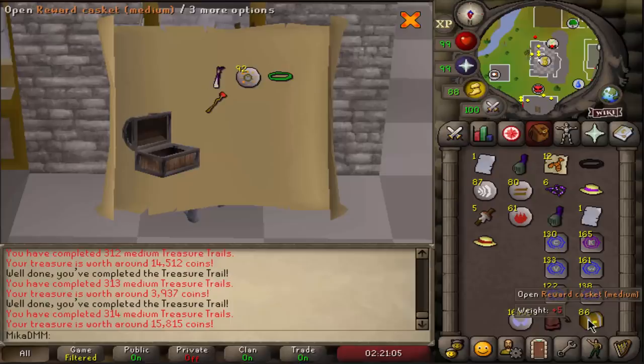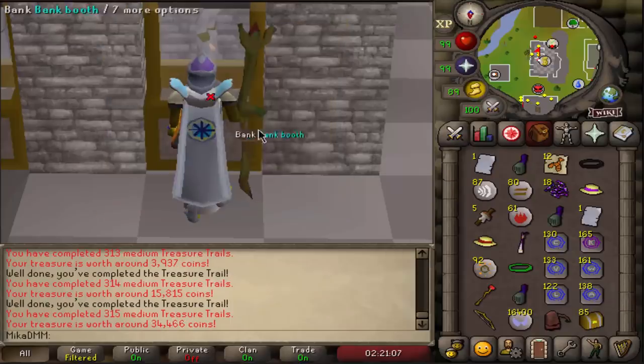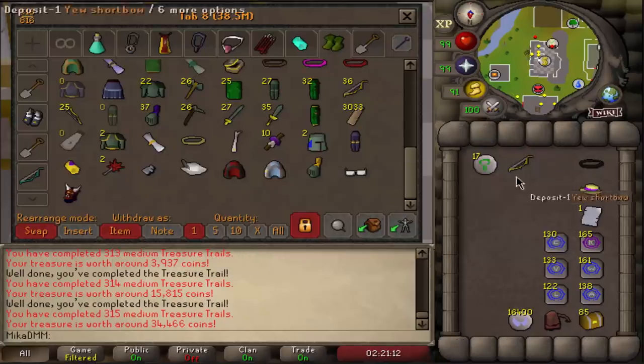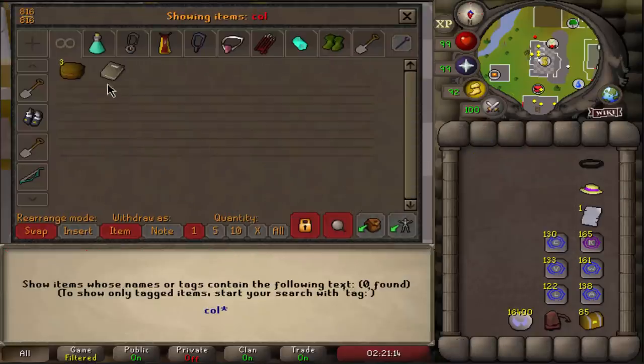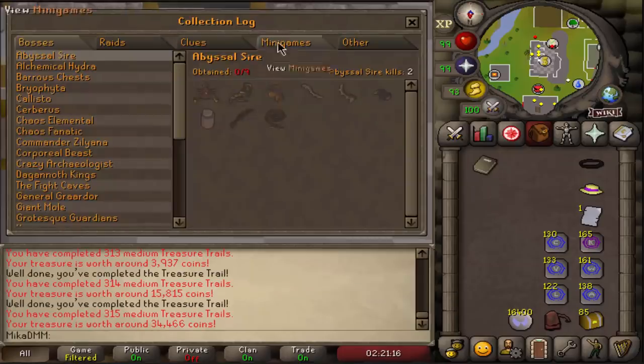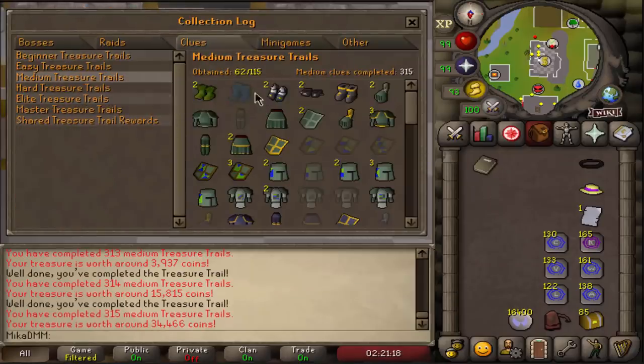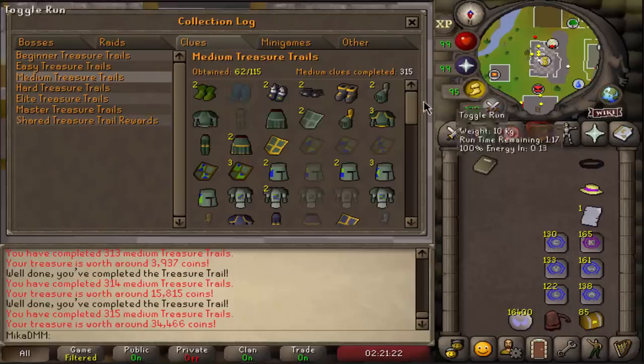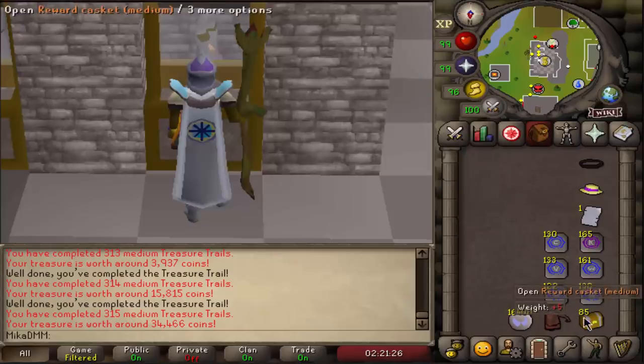Boater. Freaking ancient stall, we'll take it. Oh my god, so many new items for the collection. I forgot to do this important thing — we're gonna check the medium clue scrolls. We're on 62 out of 115, with two rangers, two holy sandals, two spiked manacles, one climbing boot. That's what matters. All right, let's continue the opening.